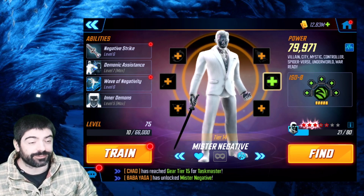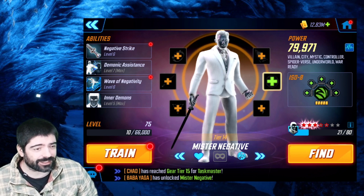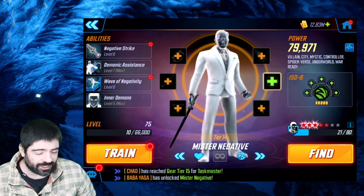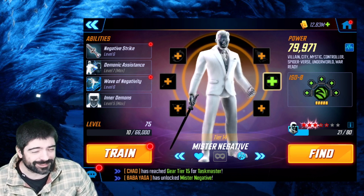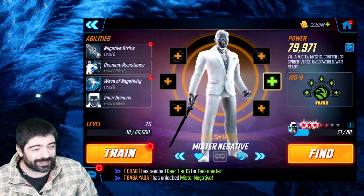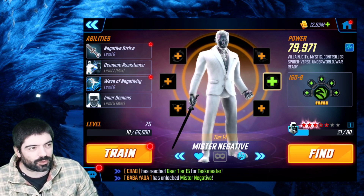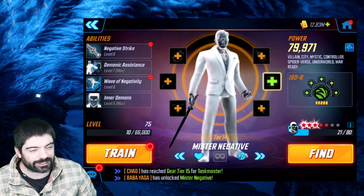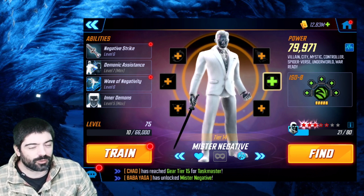What's up guys, welcome to another Marvel Strike Force video. In this video we're going to talk about Mr. Negative and try to figure out exactly how we're supposed to use this character. He is a summoner supposed to be paired up with other summoners, which blocks abilities in a way. We'll also talk about his usefulness in game modes like Cosmic Crucible, Avengers Tower, and Dark Dimension.